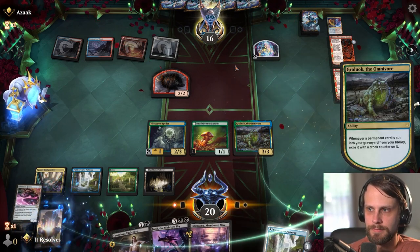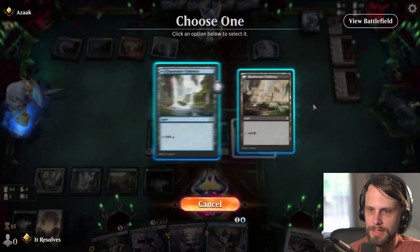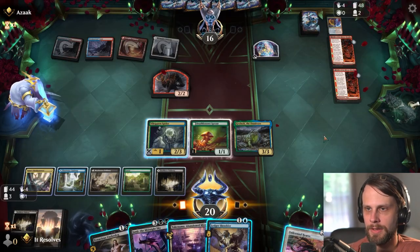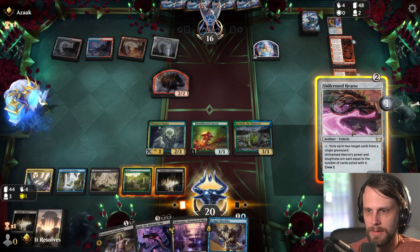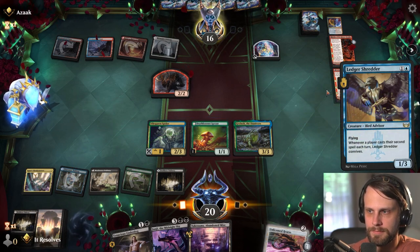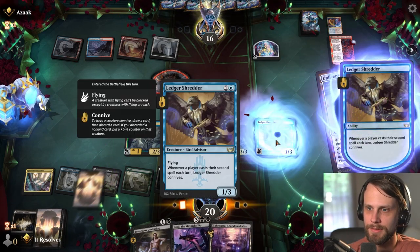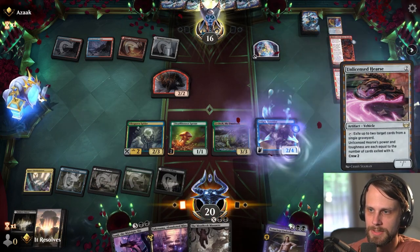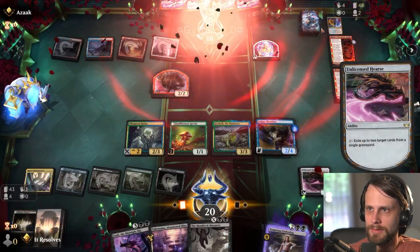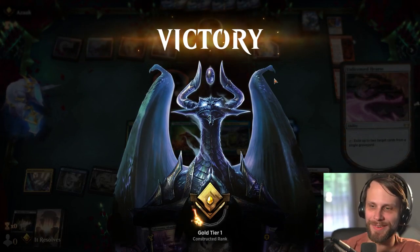The cool little combo here is that when you start to mill cards, you actually just get to replay those cards. They could be an Arcane Bombardment deck — that might be worth considering. If they are an Arcane Bombardment deck, they might just have a counter here. We're at least going to get the connive trigger, so we can pitch the Tenacious Underdog. What we're actually able to do is just go ahead and exile the two cards from their graveyard. I think they were an Arcane Bombardment deck. At least we got two wins with the deck — that felt pretty good.